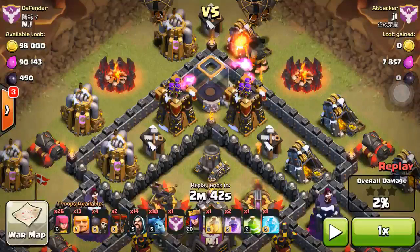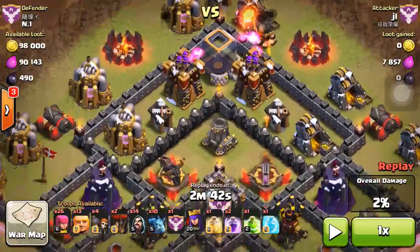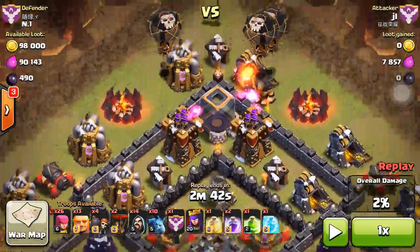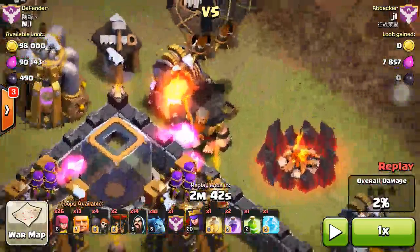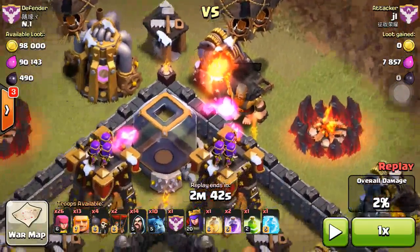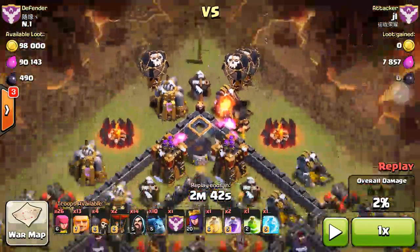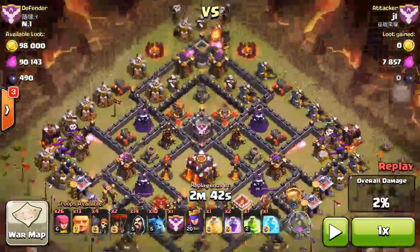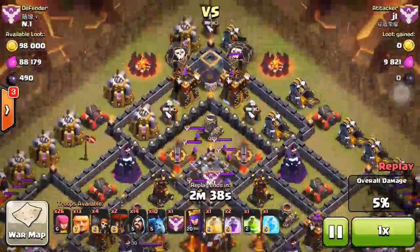If I only put 2 balloons, I can't get both archer towers destroyed because both archer towers and the x-bows will attack the balloons and they'll die very fast. So I use 1 giant — you see this giant right here — so all defenses attack the giant, and my 2 balloons on each side can safely move toward the archer towers and destroy them. At the same time I lure out the clan castle troops.